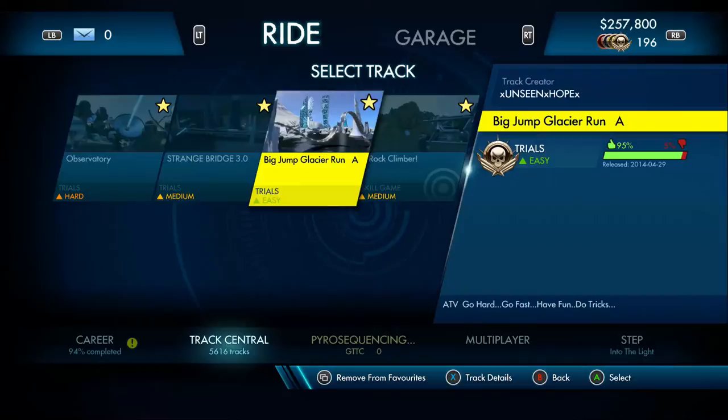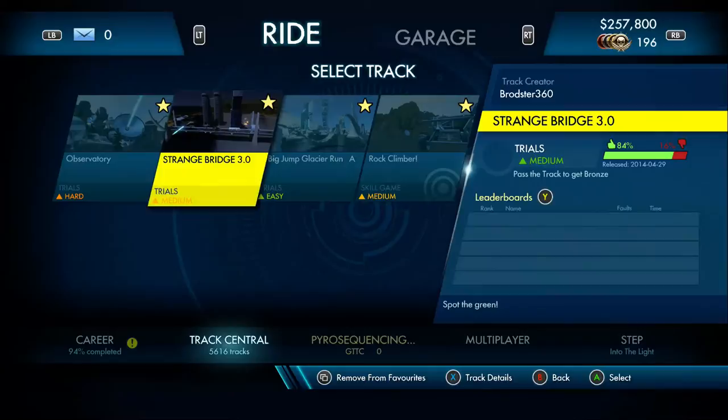There we go — platinum medal! Nice and easy, pretty straightforward track. I'm going to give that one a thumbs up. So that was the easy track: Big Jump Glacier Run A.